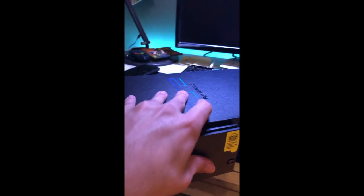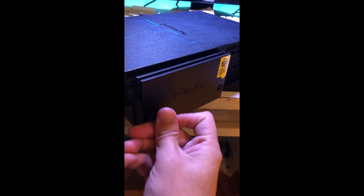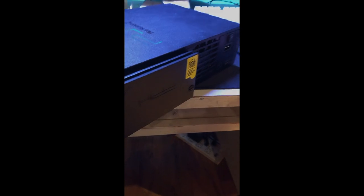Now it's connected to the drive. We're going to push it into the bay in the back of the console, make it real snug, and tighten the little screws with a penny or a dime so it doesn't shake around. Put the memory card in slot two, power the console, and we're going to format the drive.